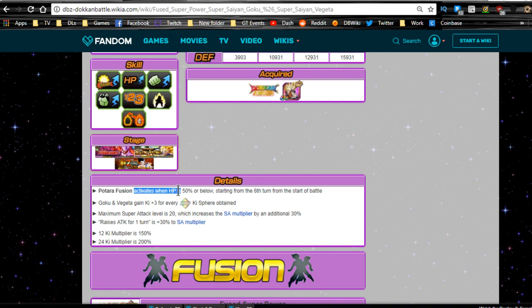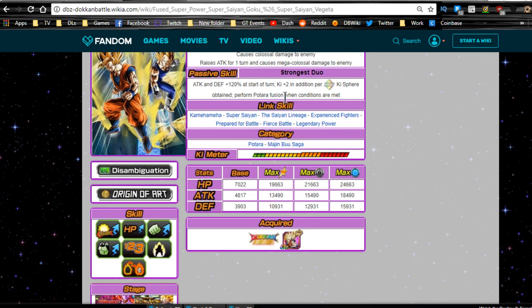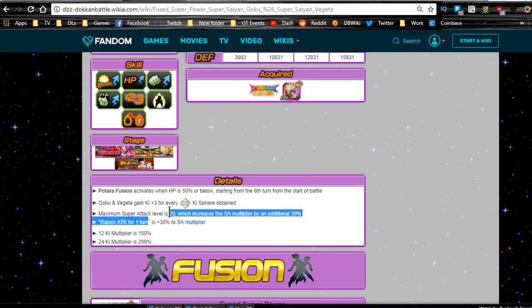Potara Fusion activates when HP is below 50% once you hit the sixth turn from the start of battle. Like I mentioned in my Gogeta guide, it's a pain because you have to wait so long. Princess Snake is really good for this because she only recovers 50-55% of your HP and provides damage reduction, helping you stay below the threshold. Once you hit turn six and want to transform, Goku and Vegeta gain Ki +3 for every Ki orb obtained.